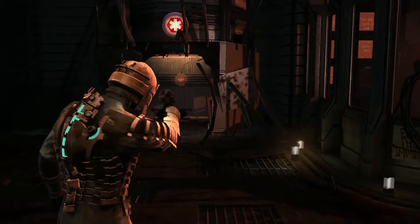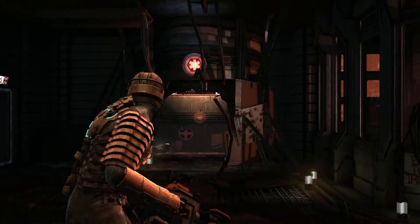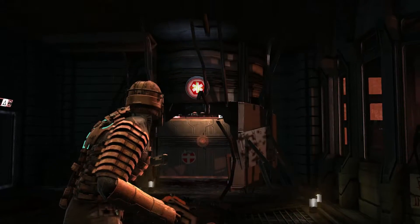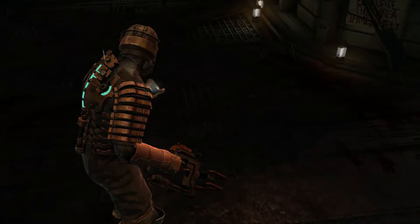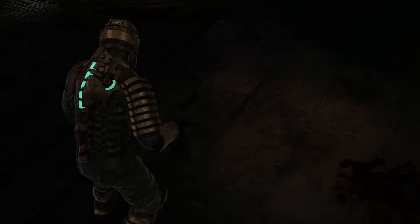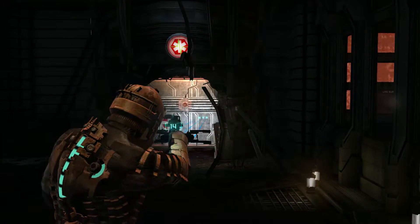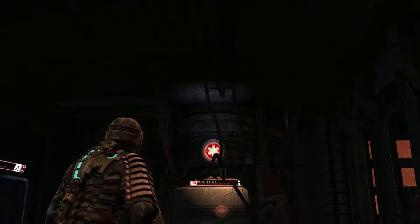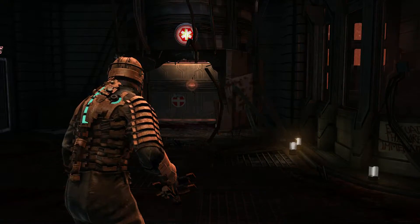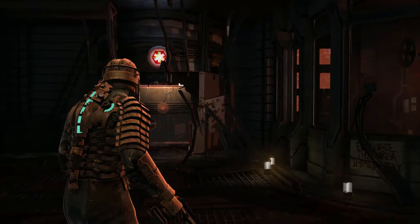Hey everybody, welcome back to more Let's Play Dead Space with me, Infazord! Just take a second to recognize how cool it is that if your character sits underneath dripping water, it actually splashes on you — like that's where it stops. It doesn't glitch through you or anything, which means they actually put some detail there. I was just standing here where I started the recording last time, and I don't remember water dripping right on the spot. It's just really cool. Is that water actually hitting me? That's so cool!